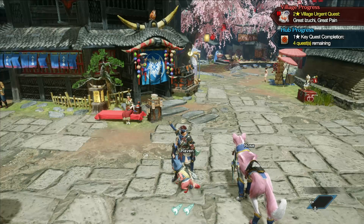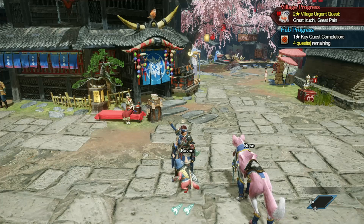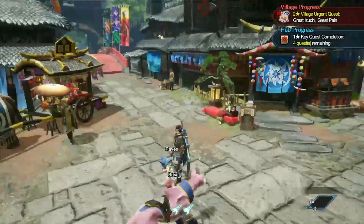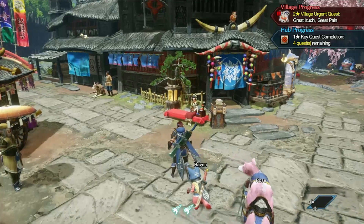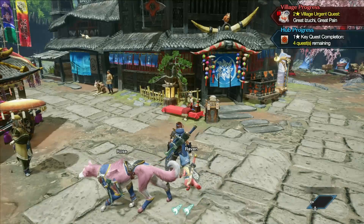We're back, ready for our first big hunt - the Great Azuki. We need some preparations made. First of all, you can trap your monsters using traps - pitfall traps, which normally wouldn't be accessible right now, and I don't recommend it. You can also use shock traps.